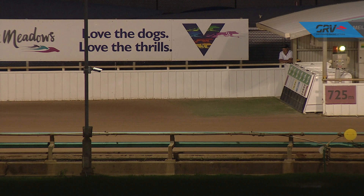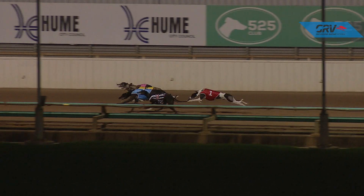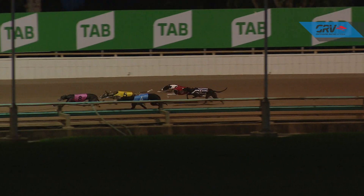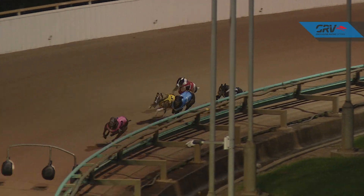And they're set down and racing! True Detective one of the first away, but wide and slow to begin. Black Canvas going fast in the center. Berski Bar moves towards the lead, but True Detective takes over, leading by about four lengths, down to Berski Bar and Jayville Slick.